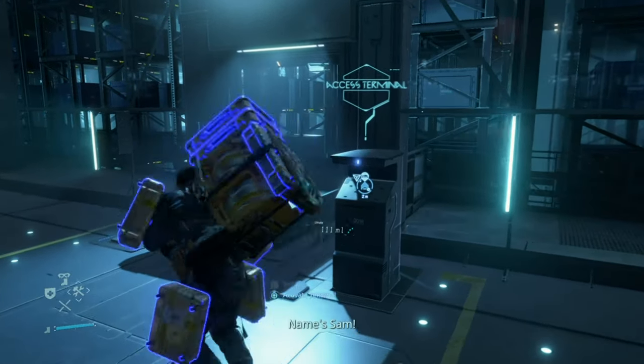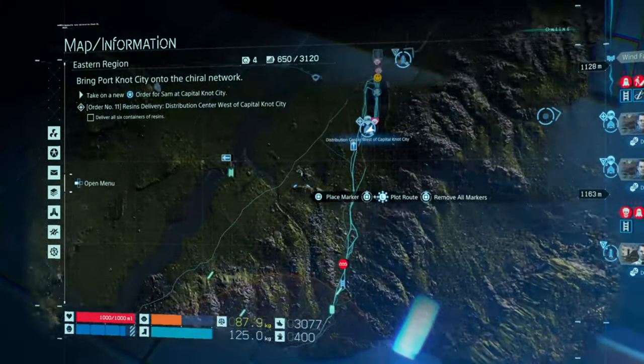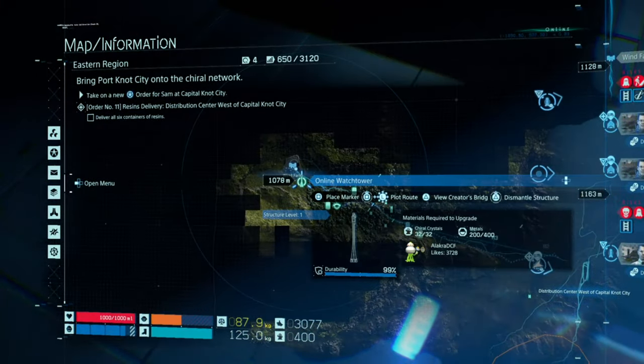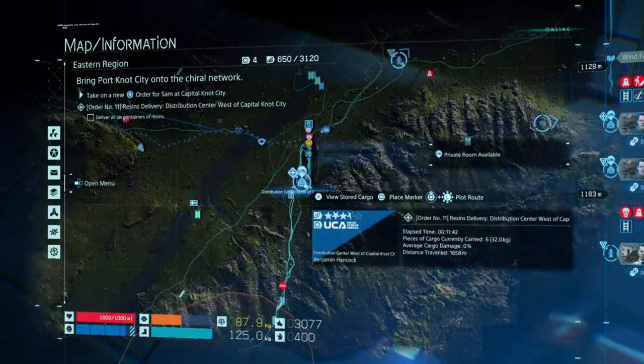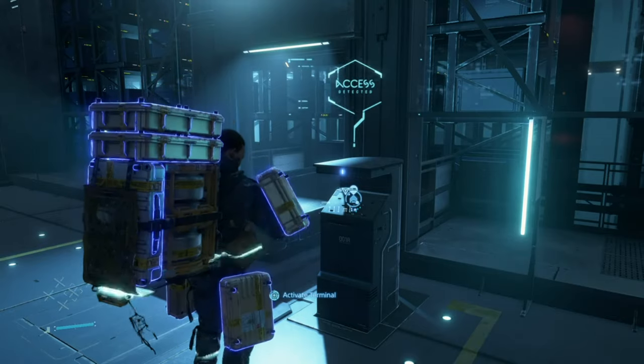Alright guys, I've made it to the access terminal. I'll show you where I actually am — I'm at the distribution center. There was the wind farm. So the first standard order I'm going to complete is Everyday Delivery.